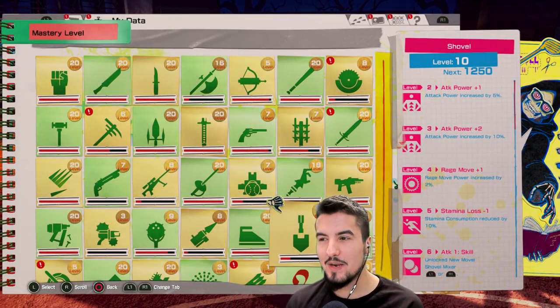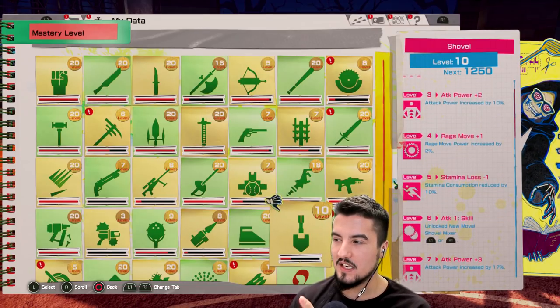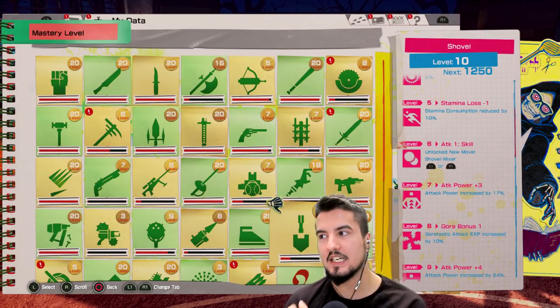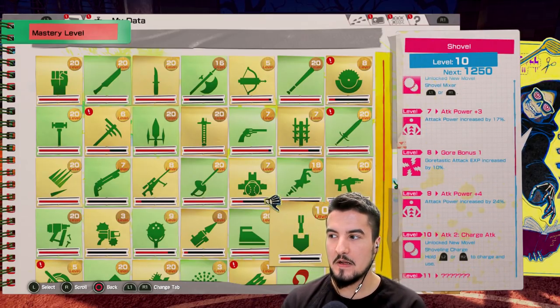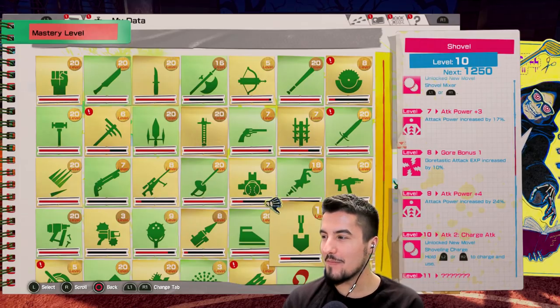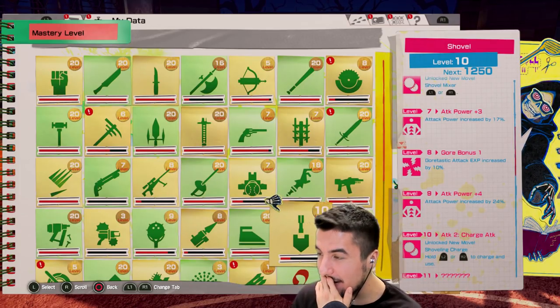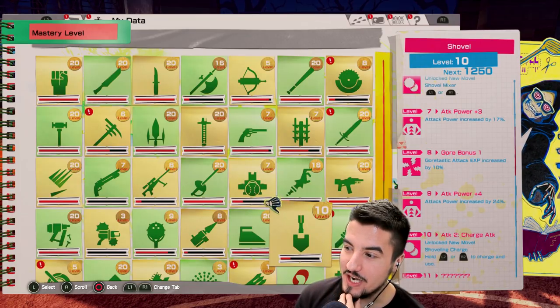Let's quickly check out the mastery before we go kill stuff. I'm at level 10 so I'm able to unlock its heavy. It doesn't do anything too crazy from my understanding — power increase, door-tactics — nothing like too crazy. Oh wait, I didn't know I unlocked this — and this may change the game.